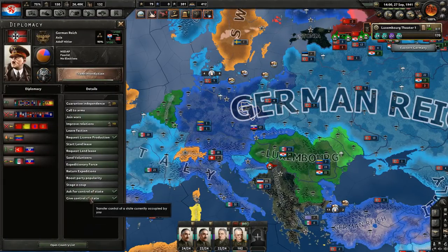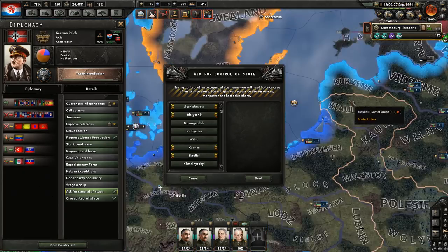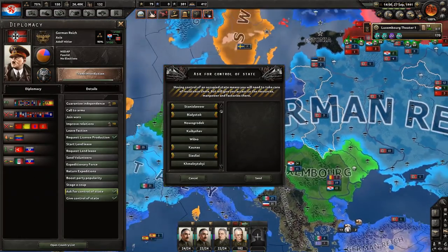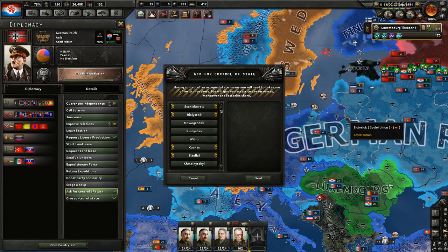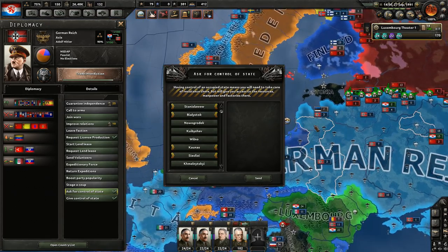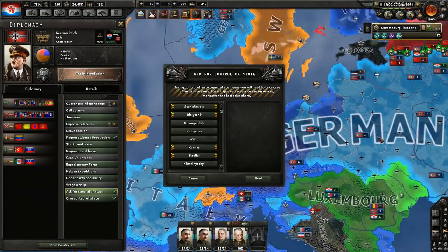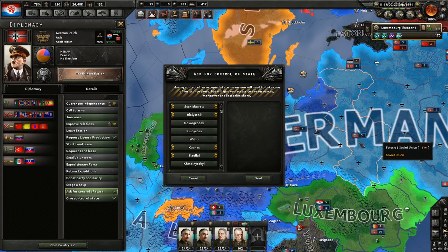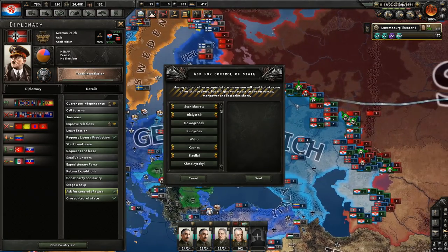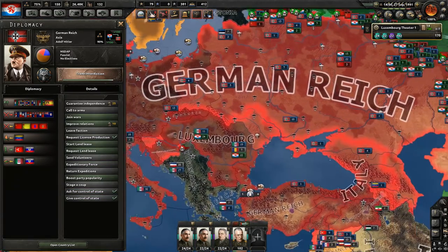Germany, may I get some control of states from you? I decided to take these and Moscow. Because it will make it more difficult for Germany to take these lands, and they will want to connect their territories, so they will expand more war score on taking them — thus leaving me with more war score to take whatever I want. Not sure if this is actually a sound plan — we'll see soon.